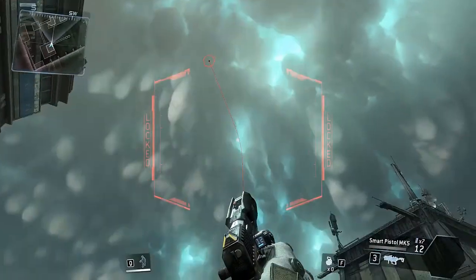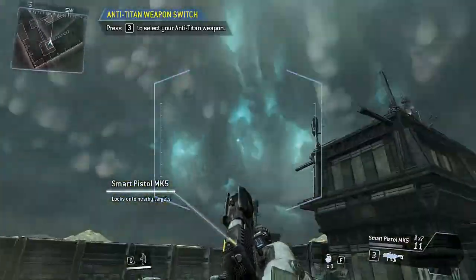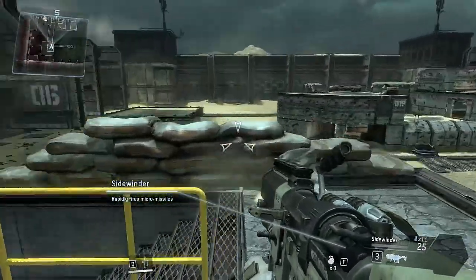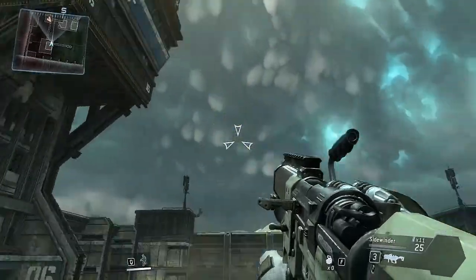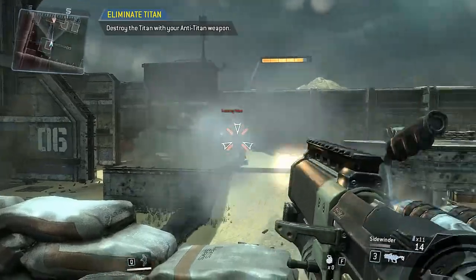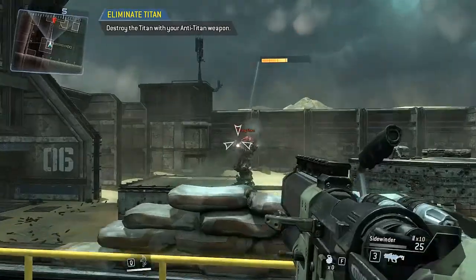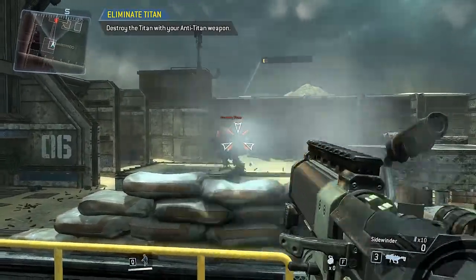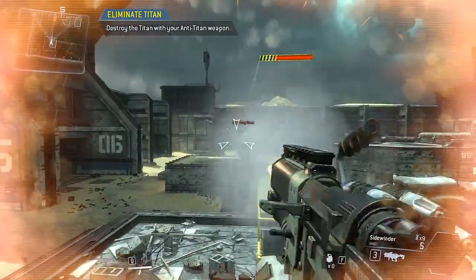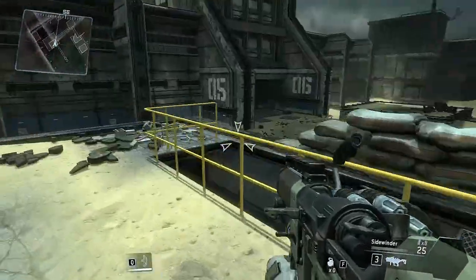Hostile Titanfall imminent. Titans will not take substantial damage from small arms fire. Switch to your anti-Titan weapon. Destroy the Titan with your anti-Titan weapon. Good job. Taking on a Titan is very dangerous even with the right weaponry.